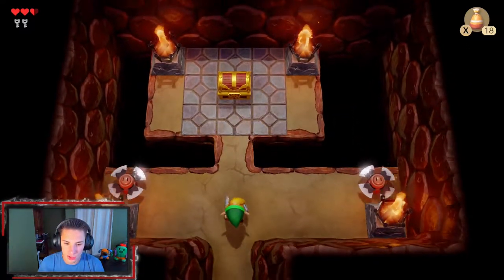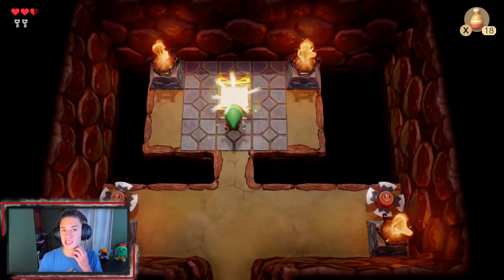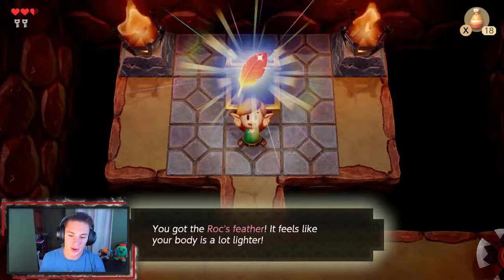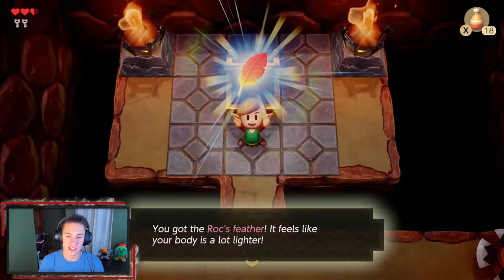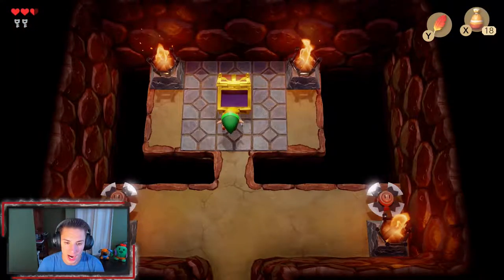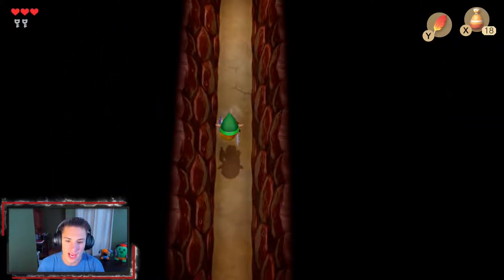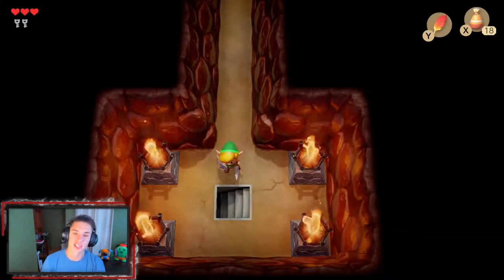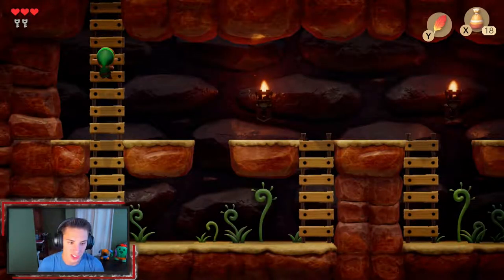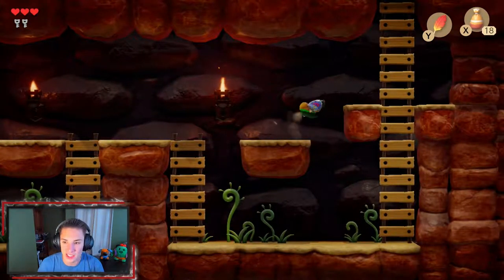We grab a chest and obtain the dungeon's item: Roc's Feather! What Roc's Feather does is allow you to jump up in the air. We map it to Y so we can just hit Y and do a flip jump. Now we can grab that floating heart and start completing other puzzles within the dungeon.